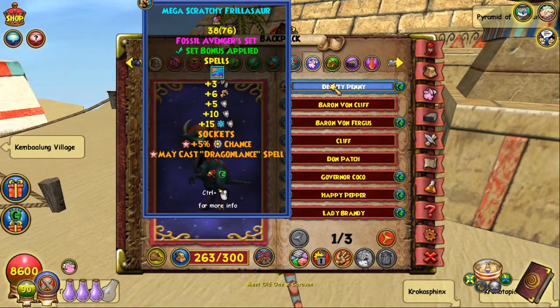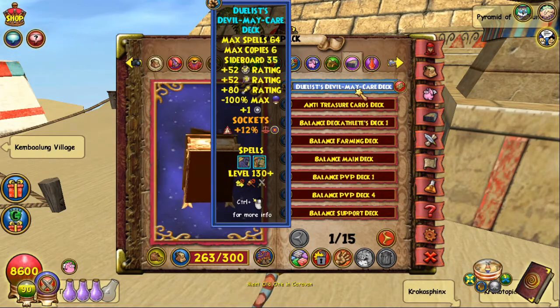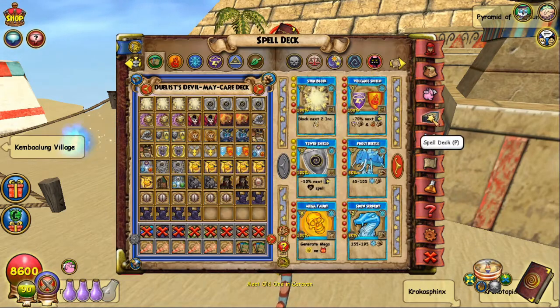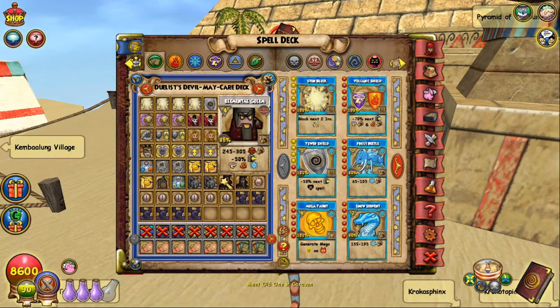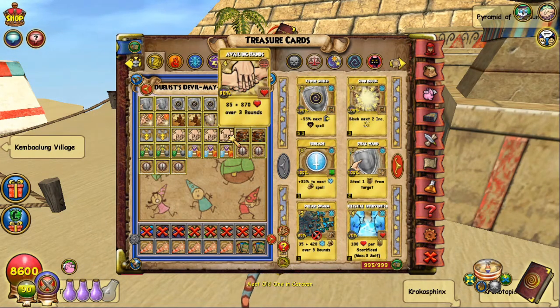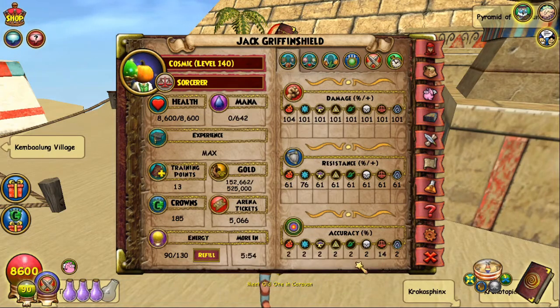I personally run Dragon Lance for the power pip, and if it casts on your last turn of Nova it's absolutely insane. For the deck, you can always run Universal Accuracy, but I run Balance Accuracy because I'm a Balance and I tend to use Iron Curse and Elemental Golem. I use Savage Paw and I use Availing, so I kind of want to power those. I went for Balance Accuracy because otherwise I could only get around eight max accuracy and risk fizzling — I don't want to risk that.